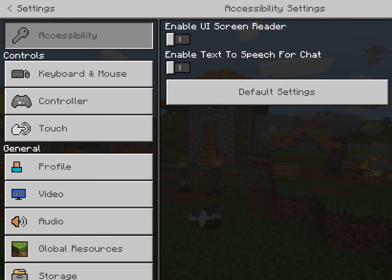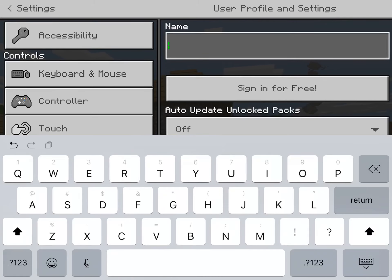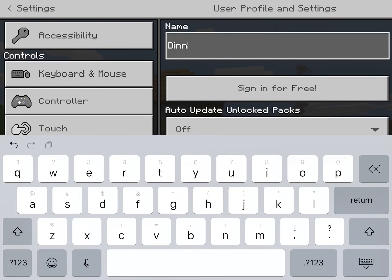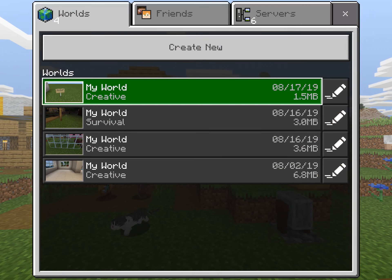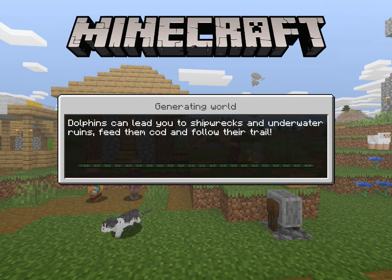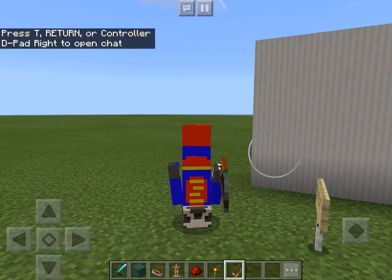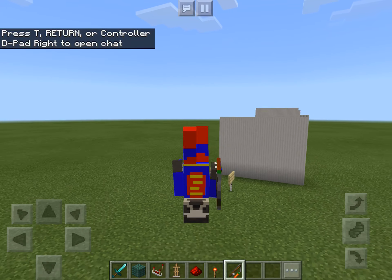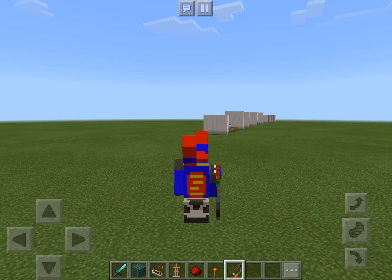Now if I go to settings and then profile, I can change my name — Super Sloth — to Dinnerbone. Make sure the D is capital and there's no spaces. Now, once I've done that, I can join back to my game. And now I'm upside down. I love this feature because it's so funny. You can just show your friends it and just walk around upside down.